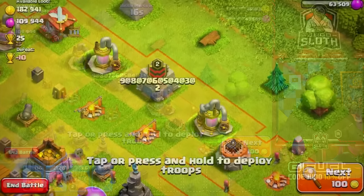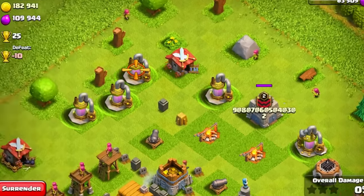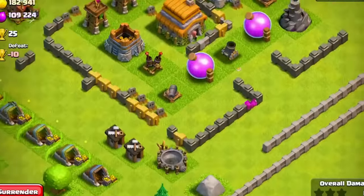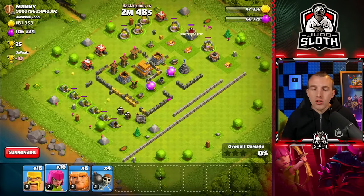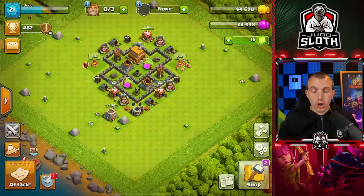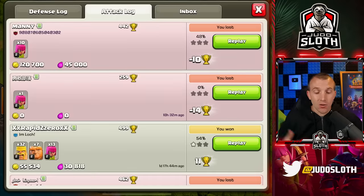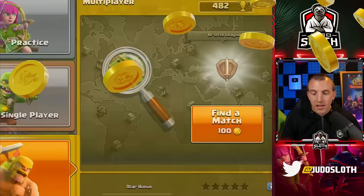I love finding bases like this. Check if there are any clan castle troops, and if there are not, you can actually use archers in areas where they will be free from the defences — right across here by the gold mines. Whilst you could sit and wait, you can actually force close the app. Then when you return to Clash of Clans the match will have actually been played out, so I got a ton of loot and then I can get right back into farming.